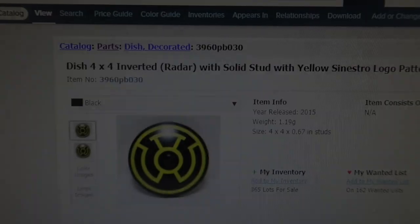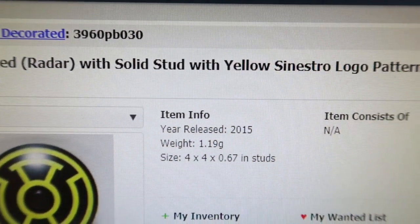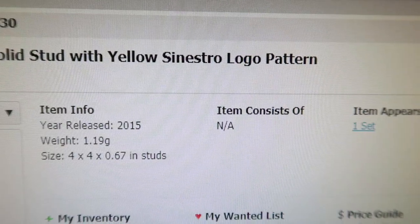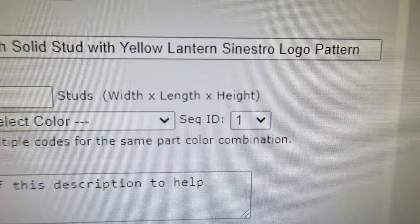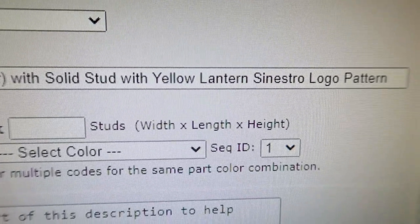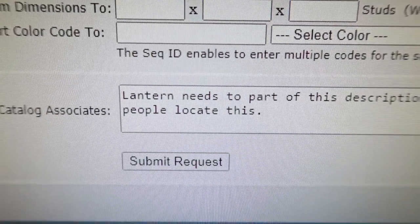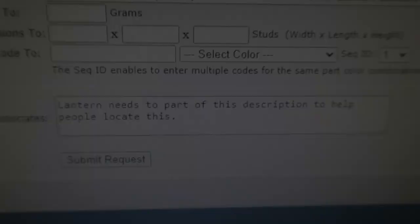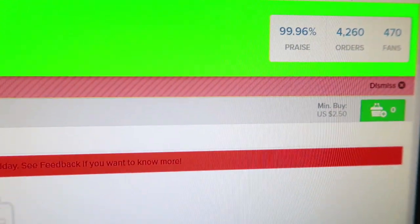BrickLink - just play nice. I had this part on my desk and was looking it up. I typed in 'radar lantern' or 'yellow lantern' and it didn't come up, so I put 'lantern' between 'yellow' and 'sinestro.' I'm not sure why sinestro is in there - it might just be the yellow lantern symbol. I put 'lantern' in the description to help people find it, since that's how I'd look it up.